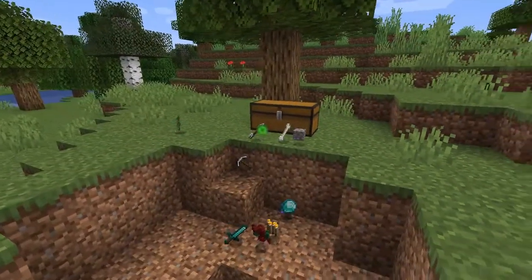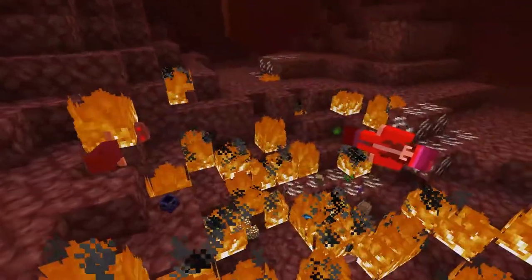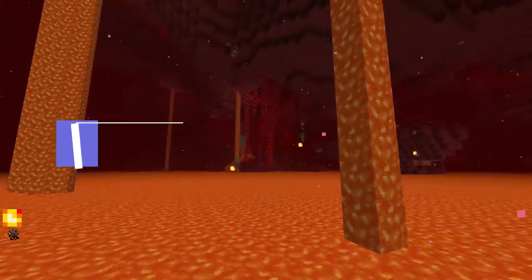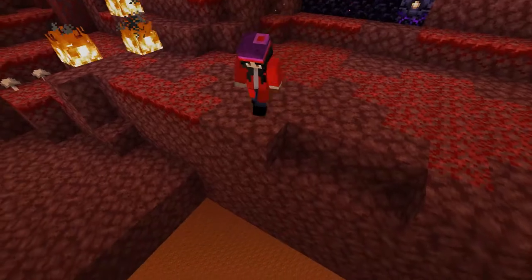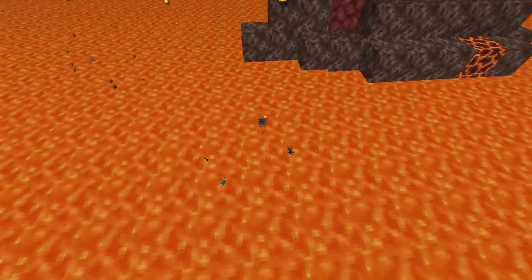Before the number one cause of death, there are a few honorable mentions: explosives, burning to death, and just general stupidity. But first place on this list of course has to go to lava — the greatest enemy of us all. Lava not only kills you quickly but also destroys anything you were carrying other than netherite, making it almost as destructive as the void.